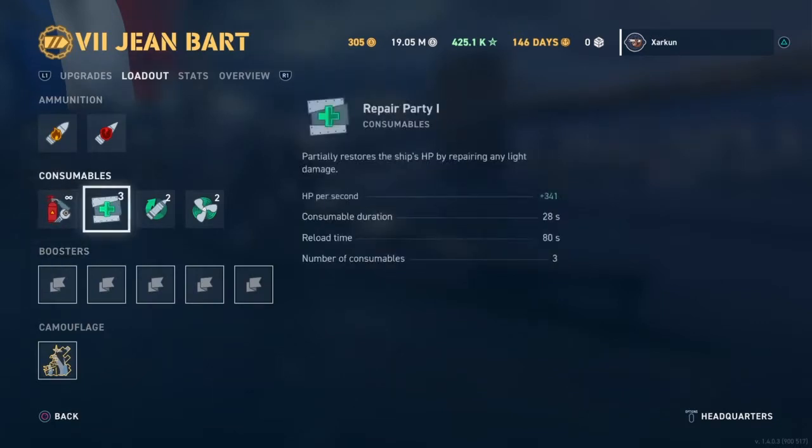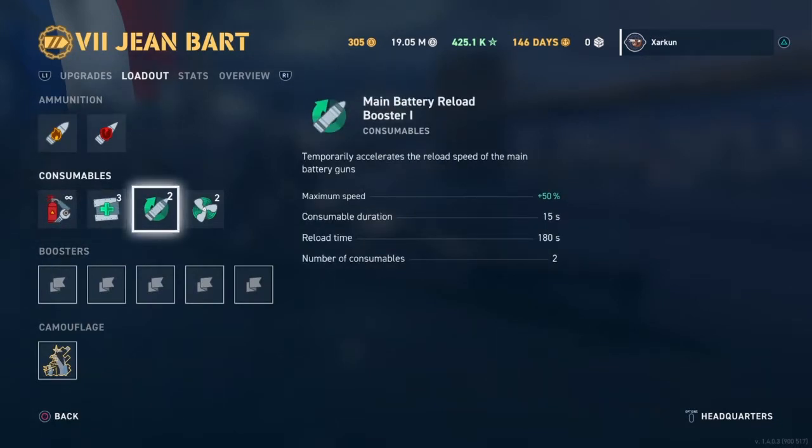Let's take a look at this reload booster and see what it actually does. It temporarily accelerates the reload speed of the main battery guns by 50%. The consumable lasts for 15 seconds, and it takes 180 seconds to reload. What that means in practice is that once you pop this booster, it reduces the reload time on the main guns — brings it down on my build to about 10 seconds.